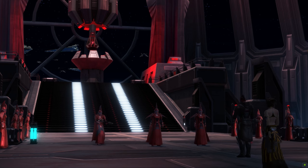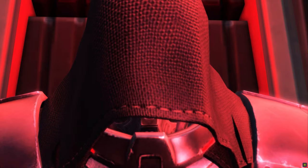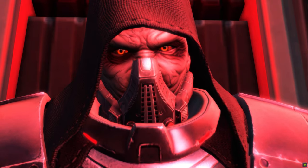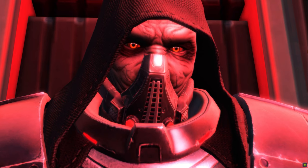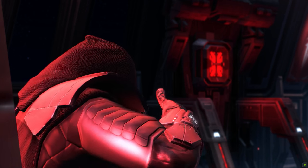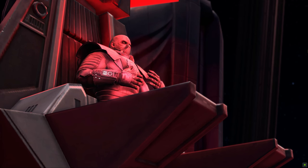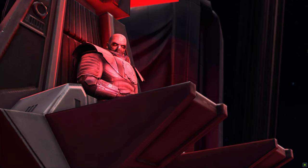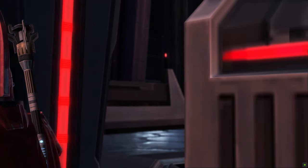That is where we the players come in. In the flashpoint called 'The False Emperor,' our goal was to take down the usurper — either to be one step closer to defeating the Sith Empire, or when playing as the dark side, to clear the throne so that the real Emperor could return. The battle with Malgus took place in his throne room located on his space station, and that is exactly the place I want to build.